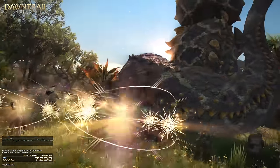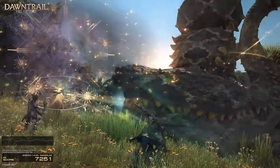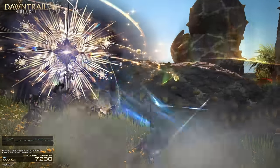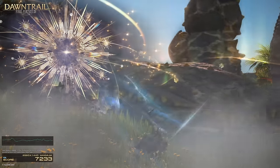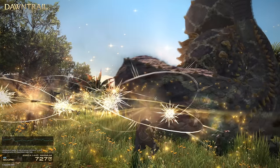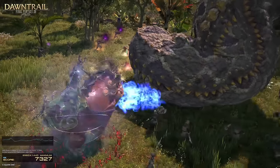Astrologian is next, and it seems Fall Malefic is completely unchanged. It then uses some sort of AoE buff — what does this do? Who knows. It could be literally anything given the rework, and the animation doesn't seem to indicate anything but not a heal. Ninja? Hellfrog Medium 2. Not much else to say on it.